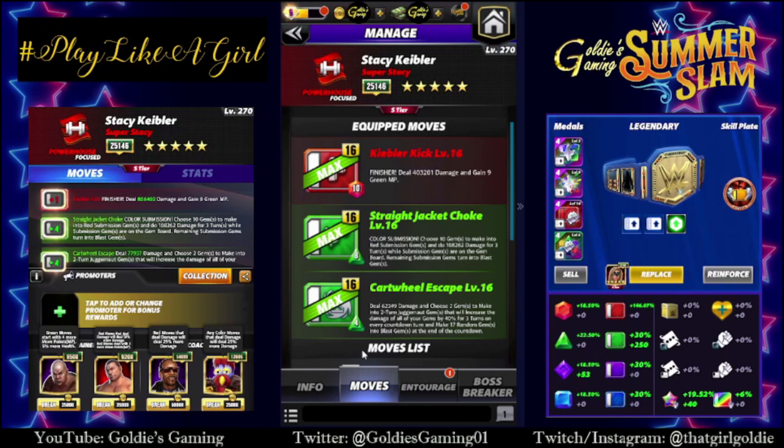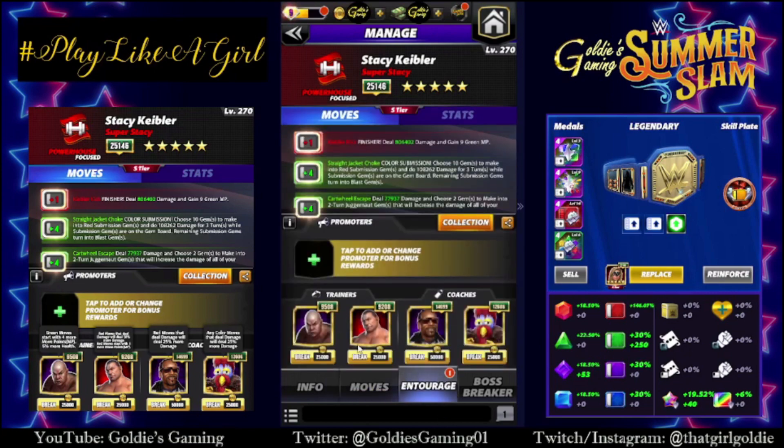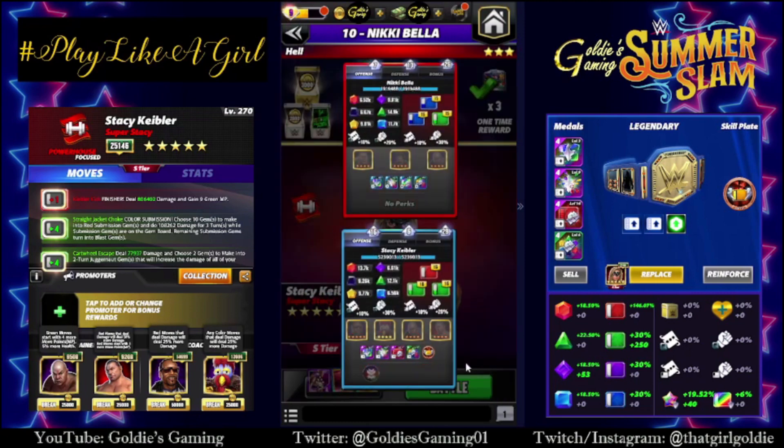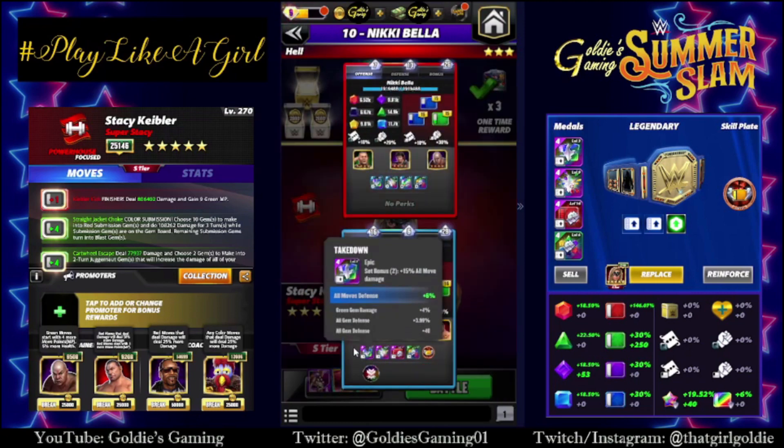We're going to use the sub to charge the Finisher and charge back and forth. Steel for more green MP, Batista for 50% more red move damage, Snoop for 25% more red move damage, and Gooker for 25% move damage to all colors. We have swapped the belt to a takedown belt, so the set bonus is going to give us 30% more.